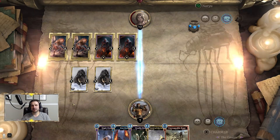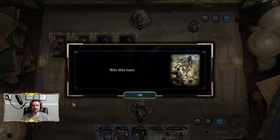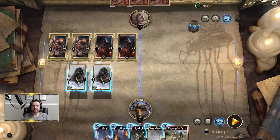This one has a couple of other interesting things you need to take into consideration, specifically the order and placement of a couple of cards. Our opponent is at 12 health and we need to kill them. There are a couple of different ways we could try to get there, but we only have 14 magicka.